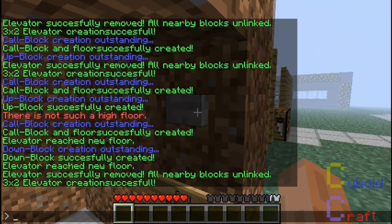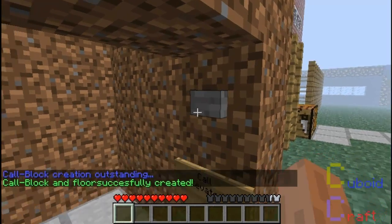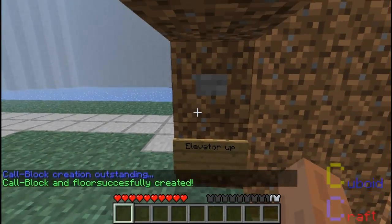Now I can create the call button, which also creates the floor, by typing Elev call. I right-click the block and now we have the button that calls the elevator.